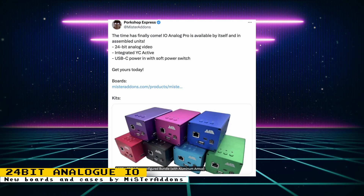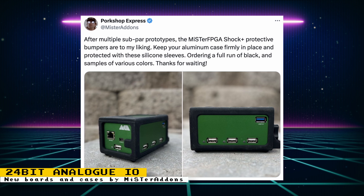Mr. Add-ons has released his Analog IO Pro Boards. These builds feature 24-bit analog video and integrated YC active support, meaning it integrates composite and S-video connections. There's also USB-C power in with a soft power switch. The IO board is available by itself and also as part of full MiSTer builds. Mr. Add-ons also developed some shock protective bumpers for his cases — silicone sleeves that keep your aluminum case firmly in place and protected.